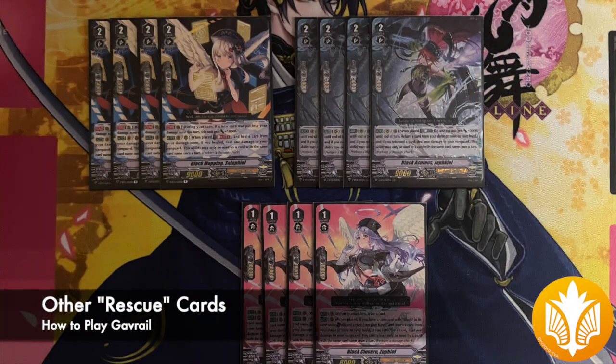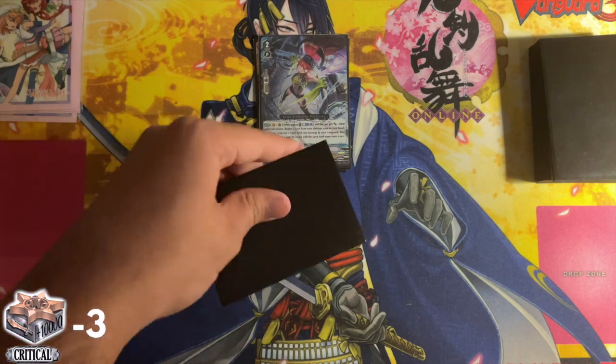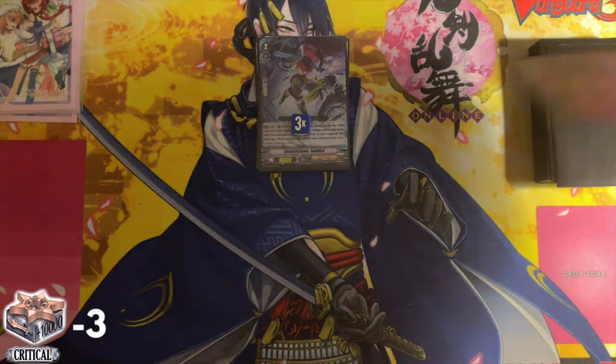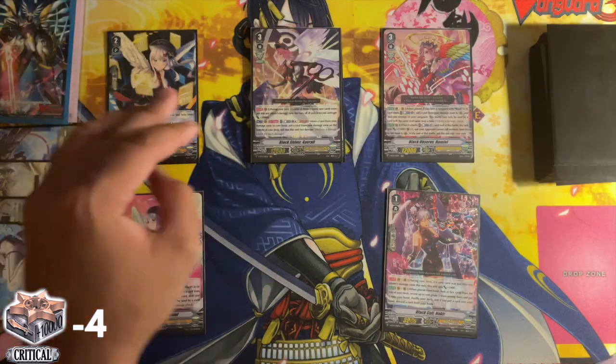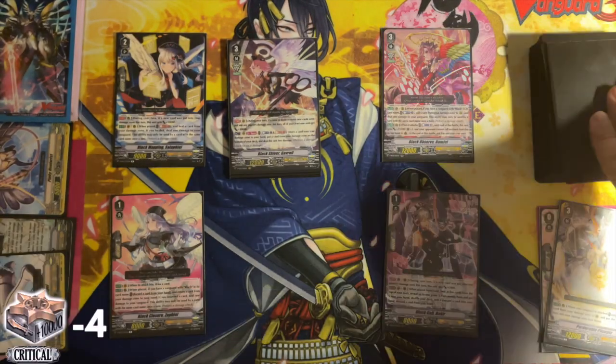Other cards that could help you hit triggers are Jalafiel, Salafiel, and Zophiel. Jalafiel when placed lets you counterblast one to gain 3k, return a card from damage to hand, and then take a damage. Salafiel does the same thing but at the cost of soulblast, and instead of returning a damage to your hand, it is healed before the check.